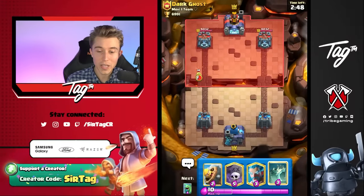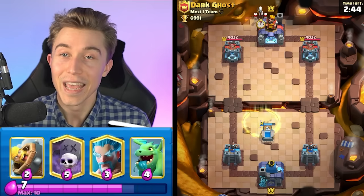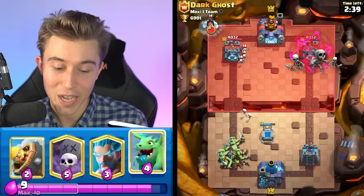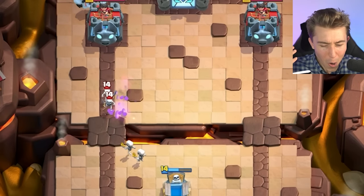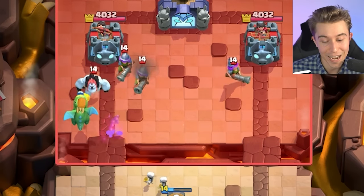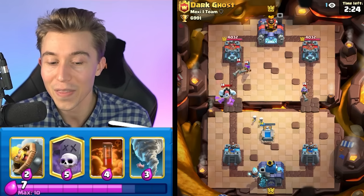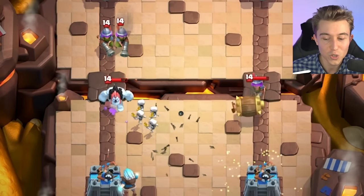Thanks to everyone using CreatorCode SirTag to support the channel. Jumping into the game against the Dark Ghost — we never want to be the person making the first play with this deck. If you go in for an aggressive graveyard too early, your opponent can punish you on the other side. A graveyard plus baby dragon costs 9 Elixir, and adding a poison brings it to 13 — you'd have no Elixir to defend, and it's never a trade you want to take.